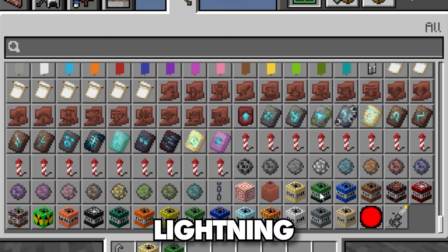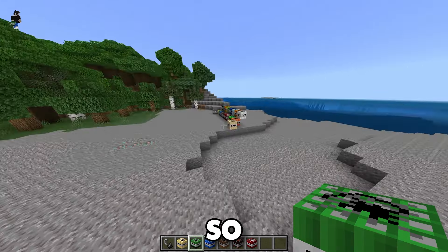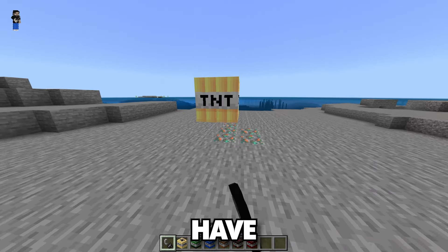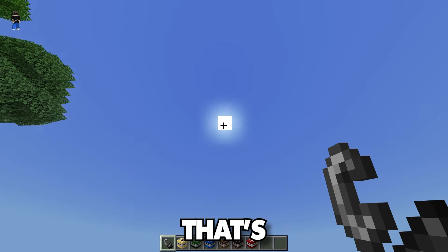We also have freeze TNT, fire TNT, snow TNT, ghost TNT, and sand firework. We're gonna start off with lightning, flat, ocean, animal, TNT firework, and nether TNT. Let's actually break all these apart so they don't explode each other, because it would not be good if they all blew up at once.